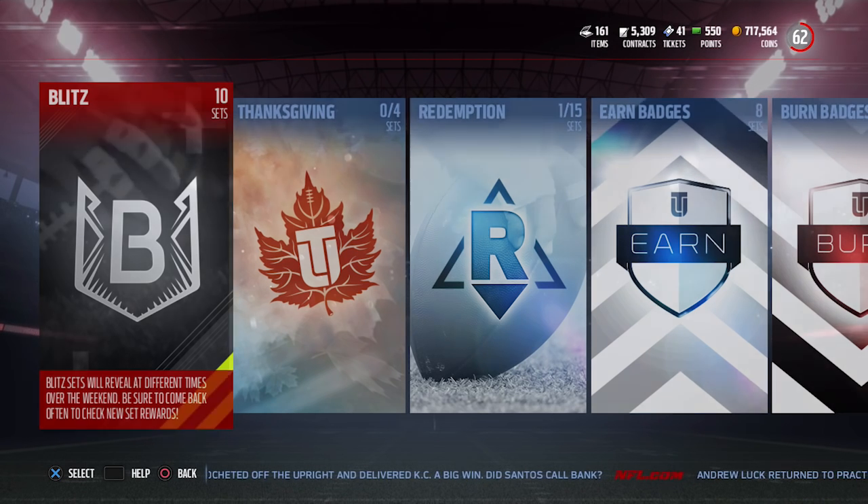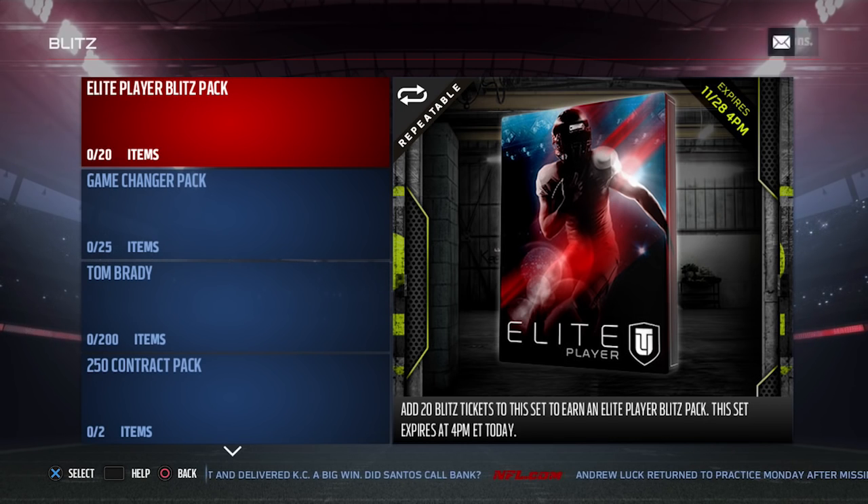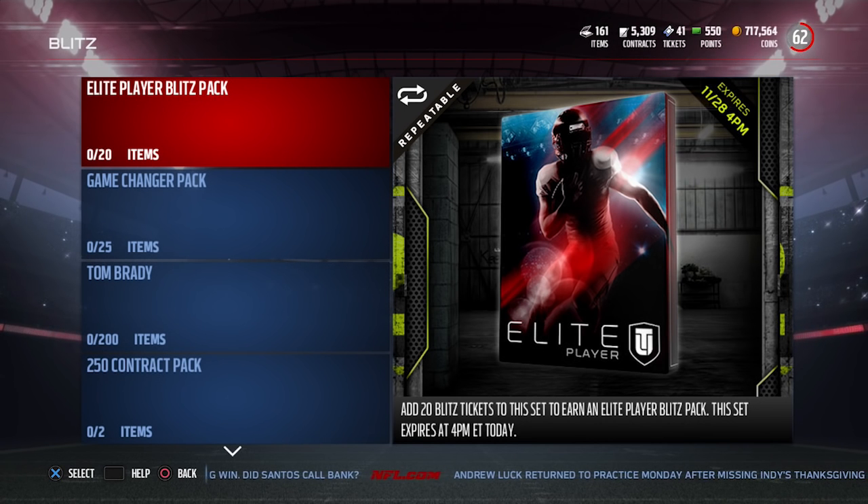If you go into the sets right now, you're going to see some new stuff that they've put into the game today. There are still new set rewards coming out, so you can potentially still get better stuff than this. But right now, this is what's currently in the game as of 2:30 Central Time. These are what you can potentially put your Blitz tickets into, and we'll go over Blitz tickets again here in just a moment.